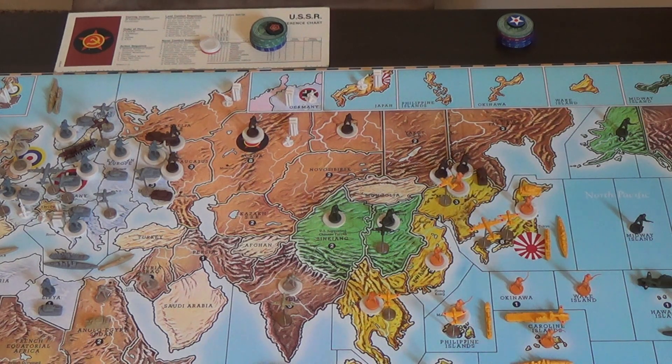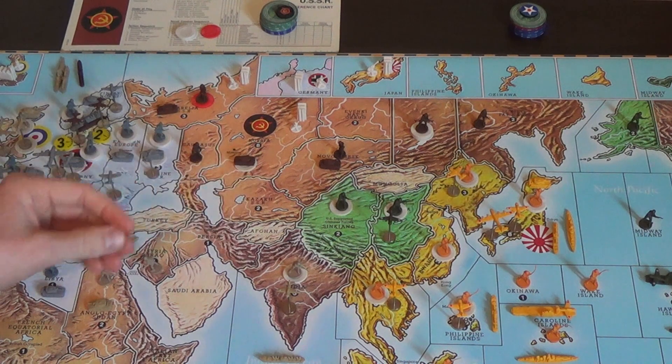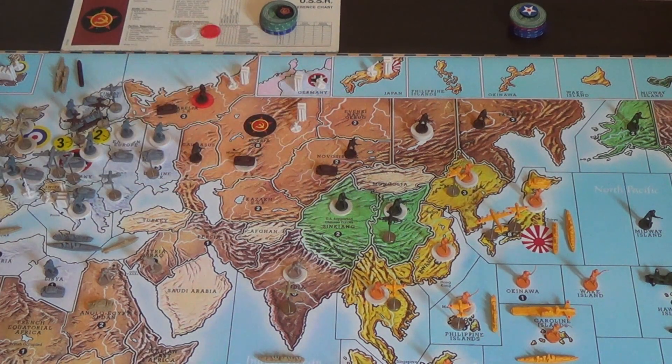Why set yourself up for that? Now I'll transition into what I like to do as the Russians. This is how I like to run the ball with Russia on the first turn. On the Soviet East Front, I pretty much do the same thing as the essays — but with one small difference: I withdraw one more infantry from the Yakut defense line and add him to Novosibirsk.